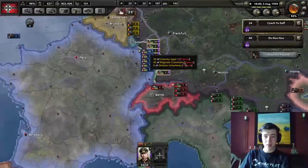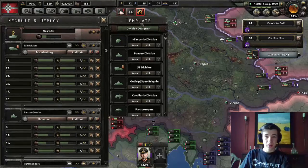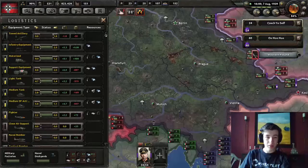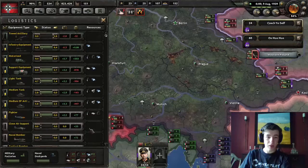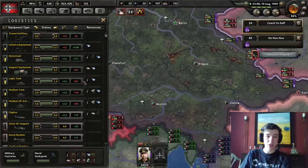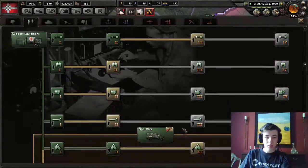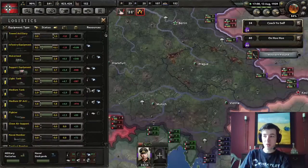These paratroopers are going to take a while to train, and meanwhile we've got SS Panzers on the way. Let's take a look at our logistics. We don't have enough artillery but we're doing relatively okay for everything else. The first column is how much our supply changes by each day. For fighters, self-propelled artillery, light tanks, and medium tanks, we're gaining all this stuff - except for towed artillery. The second column is how much supply we actually have.